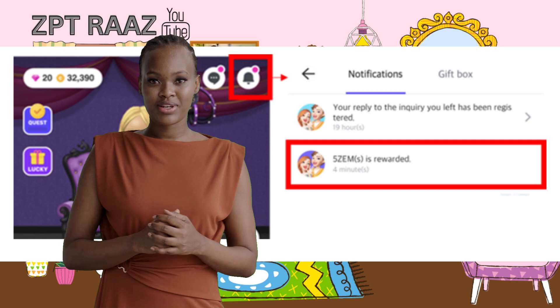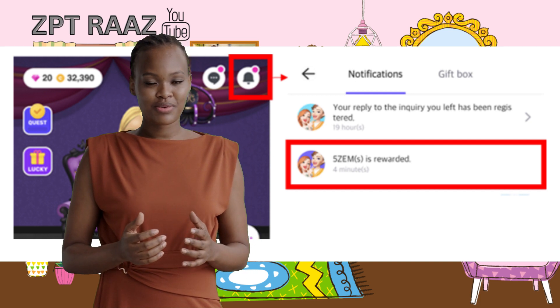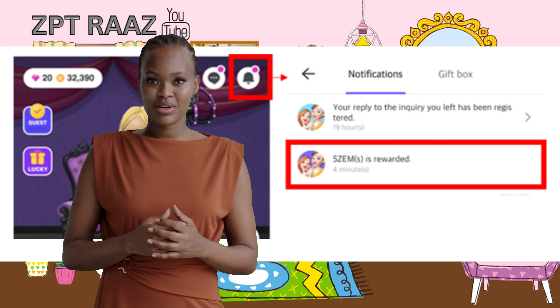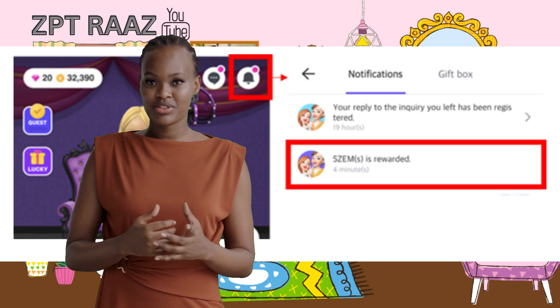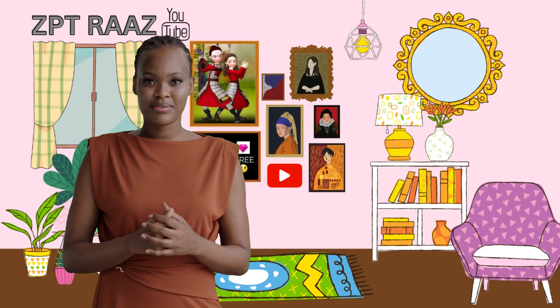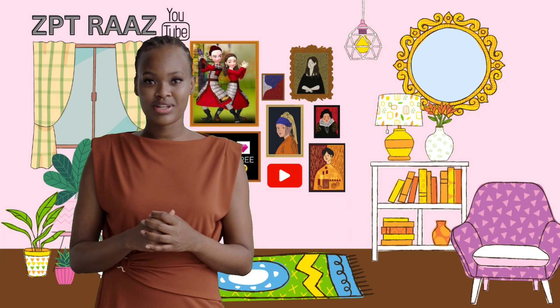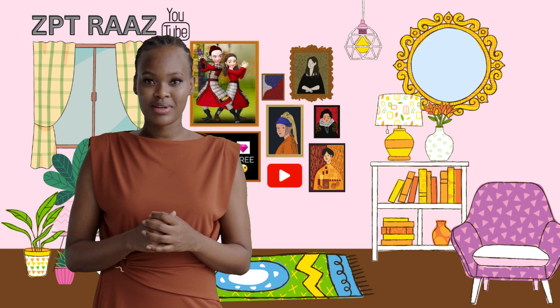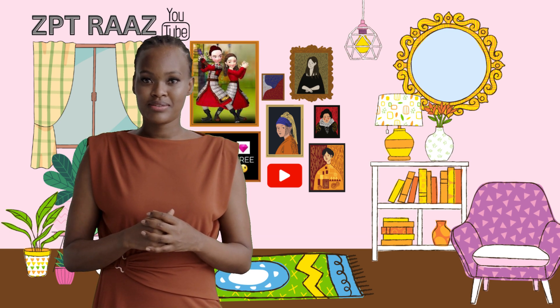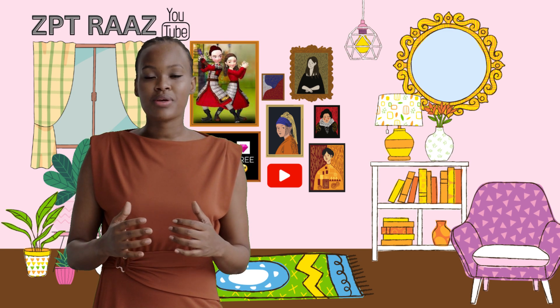Rewarded missions are only deemed complete, and therefore rewarded with zems, upon confirmation of mission completion. You can check your awarded zems through your notification menu. Even if you think you completed a mission, if the third-party platform that provides the service does not confirm completion, you may not receive your zems. Please note that this is not up to Zepido's service and cannot be helped. We hope you collect many zem rewards. Thanks for watching — see you in the next video, have a good time.